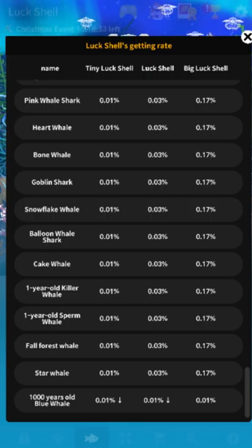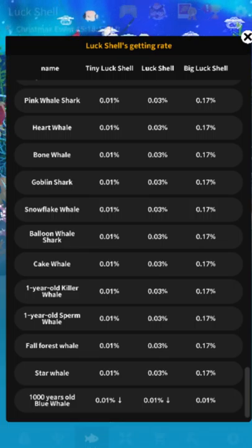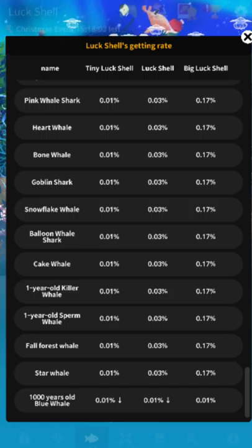The reason gambling works is that people are bad at statistics. When one person wins the lottery, everyone thinks 'Jim Bob won and he's an idiot, so I'm definitely gonna win.' You don't think in big numbers — you think you have 3 friends who play the lottery so you have a 1-in-3 chance. It's not how it works. These unpleasant numbers here are how it works. Note that it's less than 0.01% chance for the 1,000 year old blue whale. Anyway, do not please spend money on digital gambling.